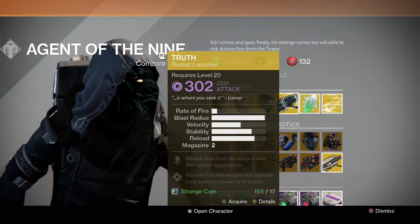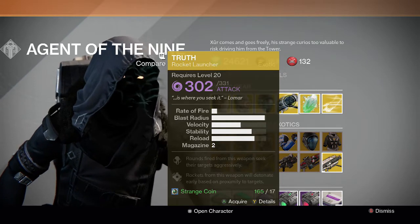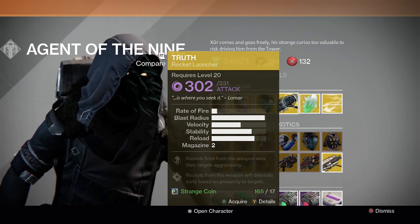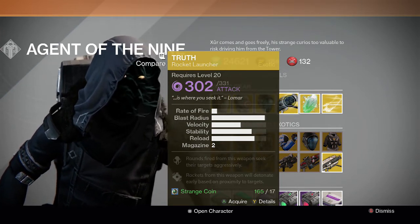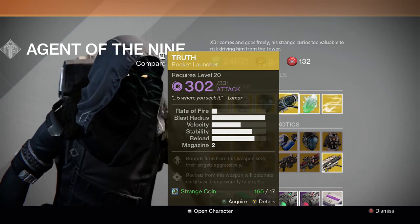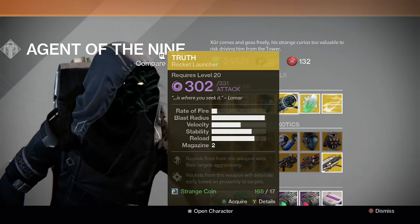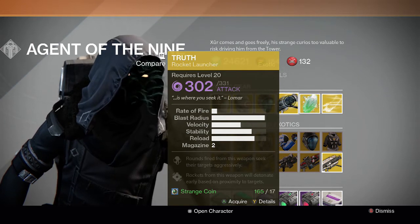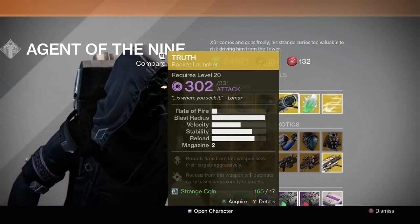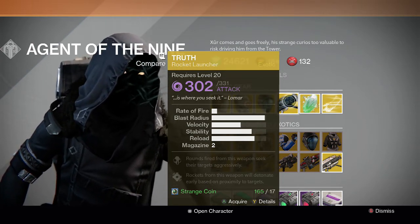For the weapon, he's selling the Truth rocket launcher — a really good Void rocket launcher. If you don't have a Gjallarhorn or something like that, this is a really good pickup. It can be pretty useful going into the Prison of Elders when there's Void burn on in a certain round. If I had to recommend one thing to buy this week, I'd recommend buying the Truth. It's 17 strange coins — not too much.